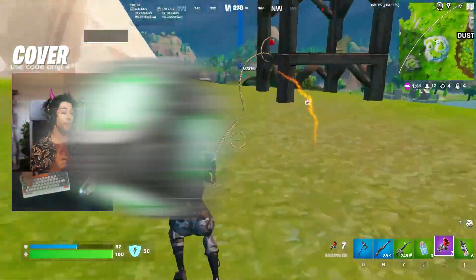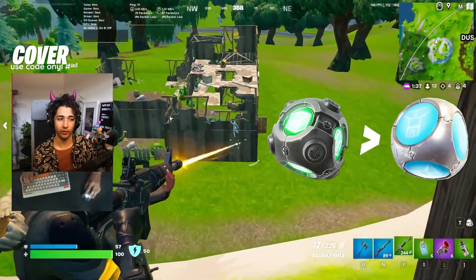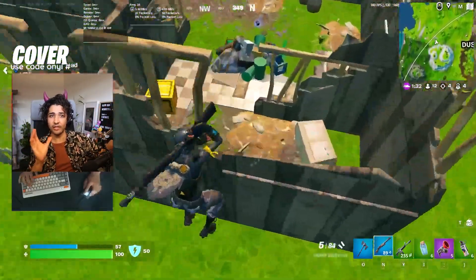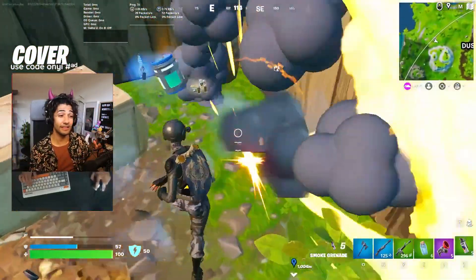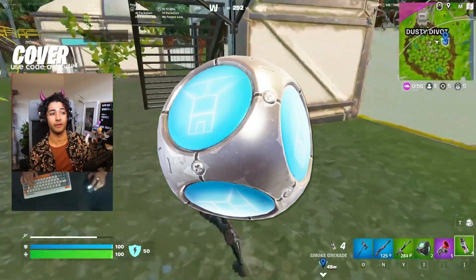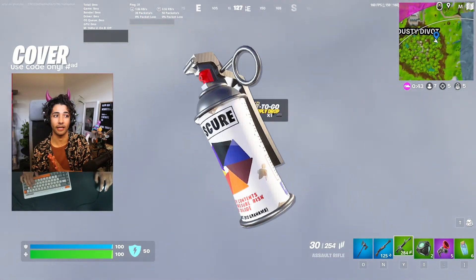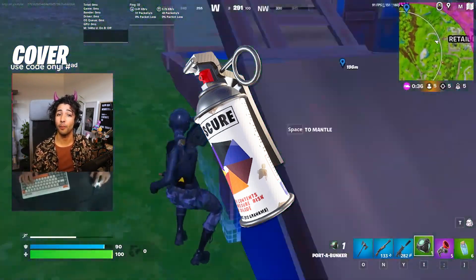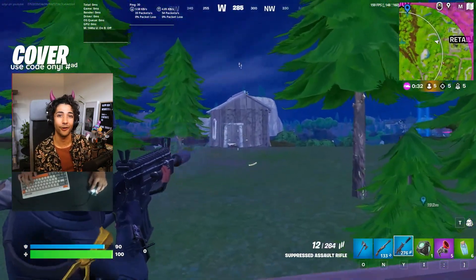Speaking of cover, you want to be using bunkers primarily. Bunkers are more dynamic and better in fights than portaforts, because portaforts obstruct a lot of your view — you throw one up and there's a massive area where you can't see directly behind you, meaning people can sneak up on you easily. So bunkers are better. If you don't have bunkers, I'll still take portaforts as the second choice. And once again for cover, take smoke grenades — they're very dynamic and fit both the cover and movement category. They're super good for when you want to pop a chug jug but all you have is trees around you and no buildings.